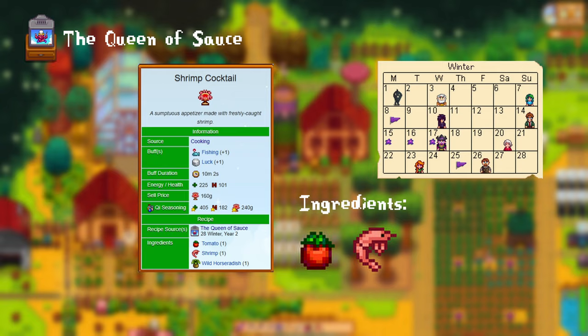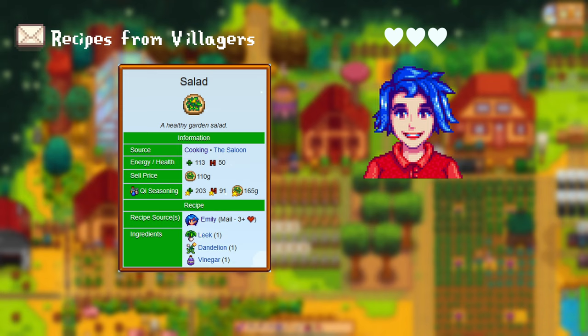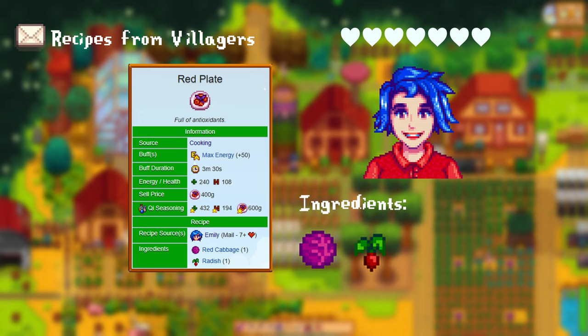Moving on to recipes that you get from villagers in your mailbox. Upon reaching more than 3 hearts with Emily, you get the salad recipe. For this you need 1 leek, 1 dandelion, and 1 vinegar. For having more than 7 hearts with her, you get the red plate. For this recipe you need 1 red cabbage and 1 radish. This also gives you a plus 50 max energy boost.